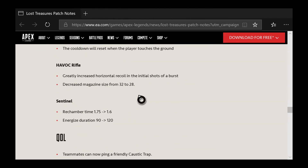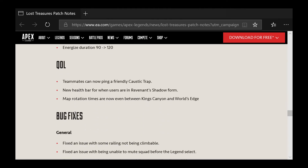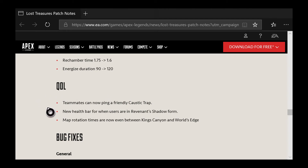For guns: the Havoc Rifle has increased horizontal recoil, and the magazine has been decreased to 28 — people were starting to use it quite a bit and it was really OP. The Sentinel rechamber timer is slightly less and the energized duration is longer. Teammates can now ping a friendly Caustic trap. There's a new health bar for when players are in Revenant's shadow form, and wrap rotation times are now even.